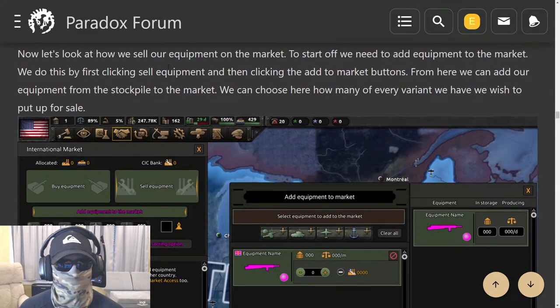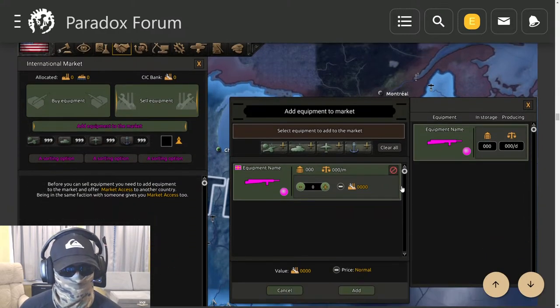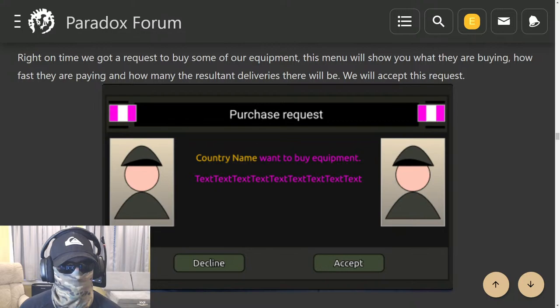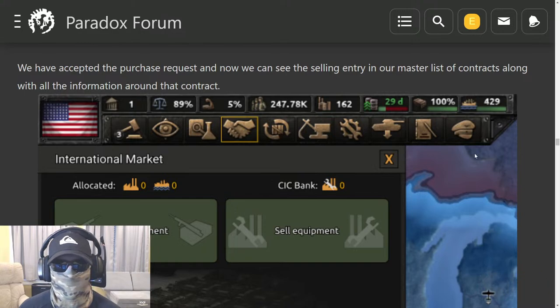Selling: to add equipment to the market, click 'Sell Equipment' then 'Add to Market.' From here you can add equipment from your stockpile and choose how many of each variant to put up for sale. When a request comes in to buy your equipment, the menu shows what they're buying, how fast they're paying, and how many deliveries there will be. After accepting, the selling entry appears in your master list of contracts along with all the information around that contract.